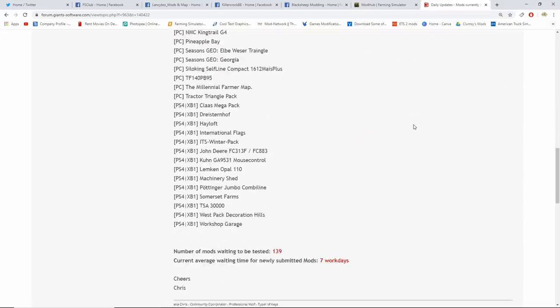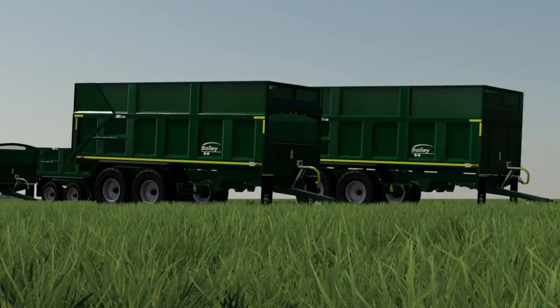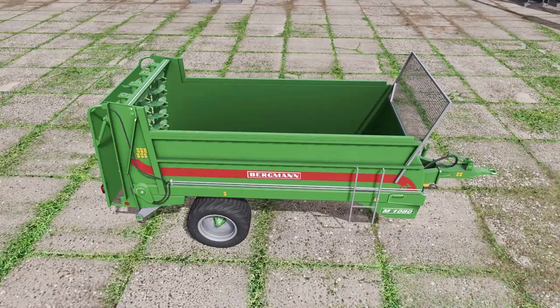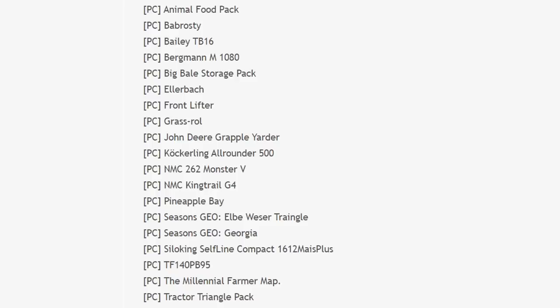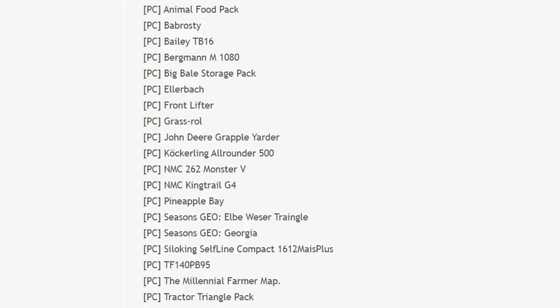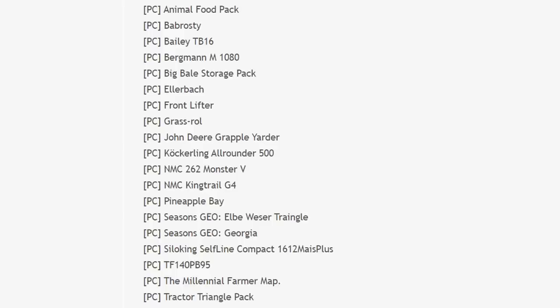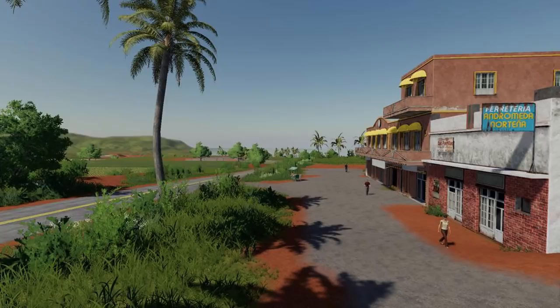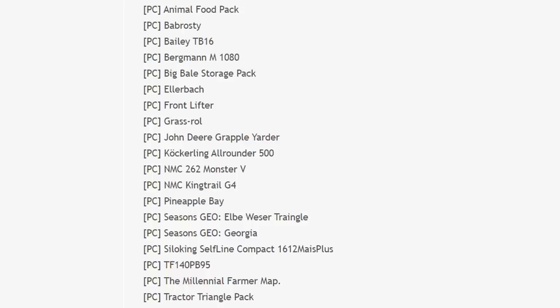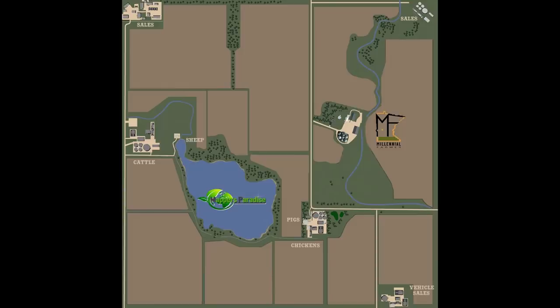Let's get to the testing list — still a pretty big list. On the PC side, we have: the Animal Food Pack, Baberosity, Bailey TB16, Bergman M1080, Big Bell Storage Pack, Ellerbach Front Lifter, Grass Roll, John Deere Grapple Yarder, Coggerling All-Rounder 500, NMC 262, Monster V, NMC King Trail G4, Pineapple Bay, Seasons GL for LB Weather Triangle in Georgia, Silo King, Self-Line Compact 1612, Maze Plus, TF 140, PB 95, and the Millennial Farmer Map is still in testing.